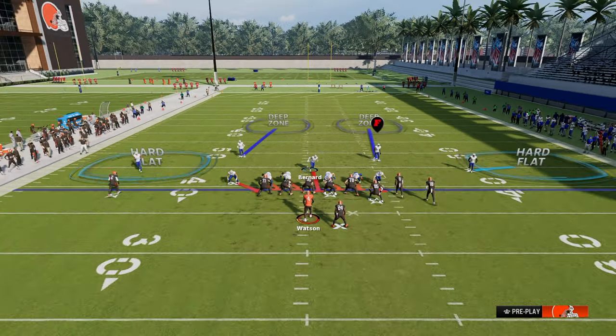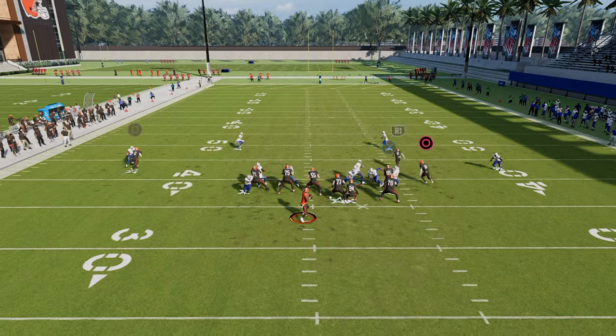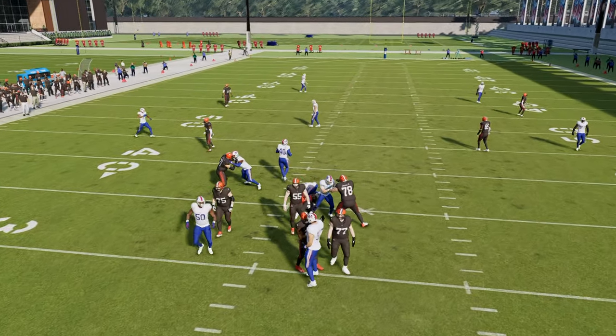The other beauty of this is you can go ahead and send six if you want. If you send six, I recommend playing in a little bit of a cover two shell. Oftentimes, even if they block a running back, you're still going to get really, really good pressure.